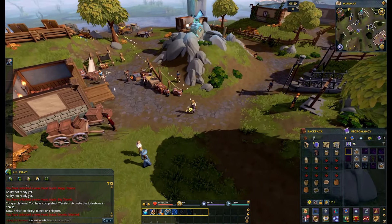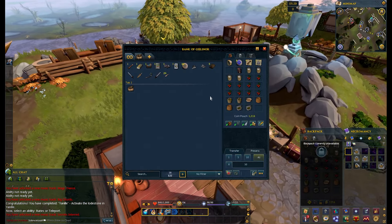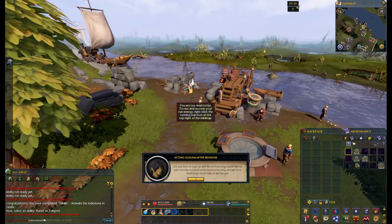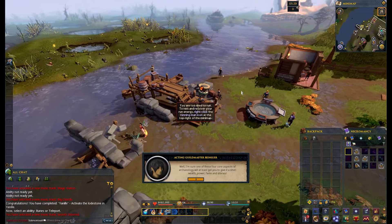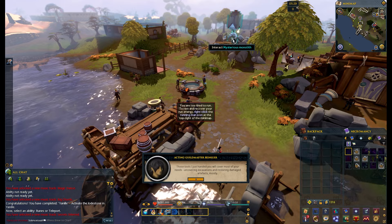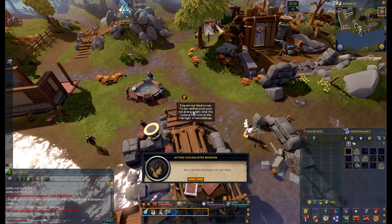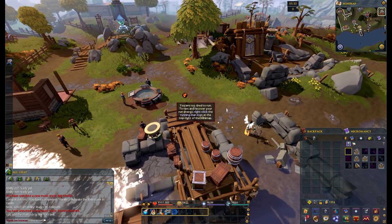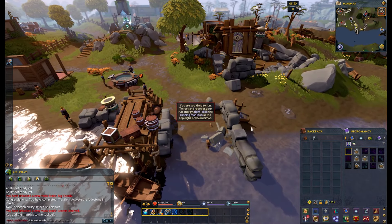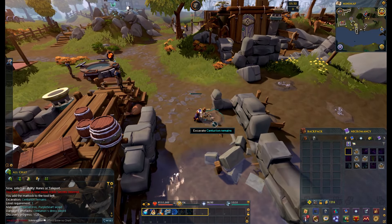Then we're heading back over to learn about Archaeology. Archaeology is one of the newer skills added to the game and it gives you really powerful relic buffs — passive buffs you can add to your character. The first one you get just for doing the tutorial increases your hit points by 500. What you do with this skill is you use Archaeology to dig up resources out of old sites. We've got the Sentisten soil here — you uncover it and it tells you what you're going to get. From this one we get the dress sword and some materials to fix it.